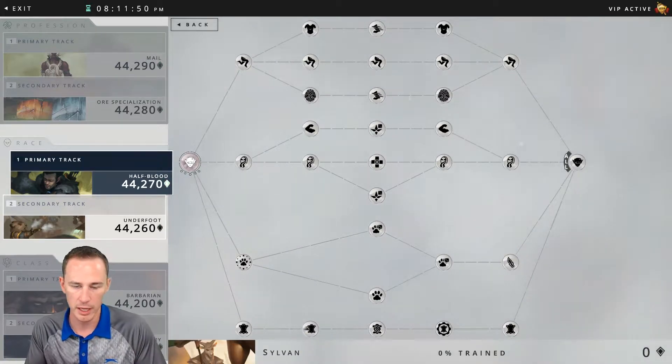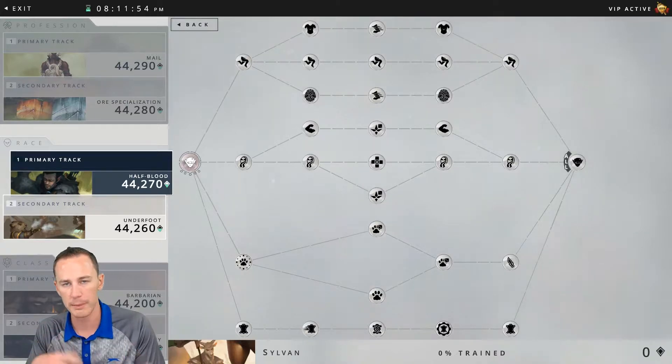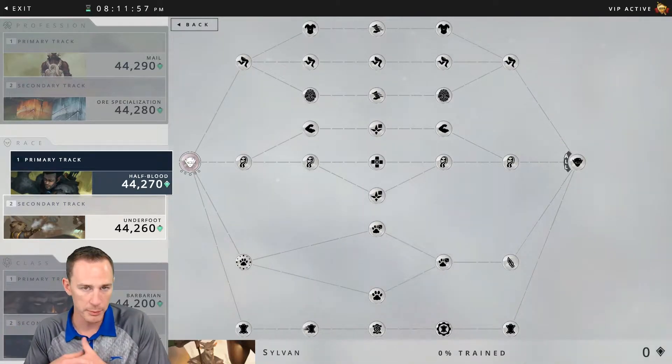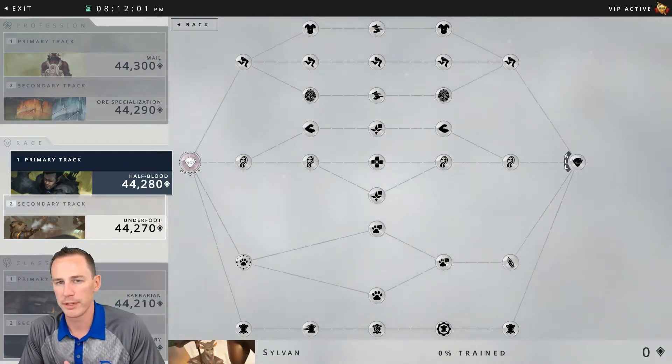First of all, the classes you're going to get with the Fey are Druid, Assassin, and then Frost Weaver, which will be implemented into the game at a later date. This is currently version 5.6.2 and we do not have the Frost Weaver yet. The exploration benefits you receive from the Tier 1 tree